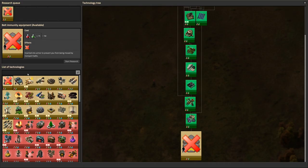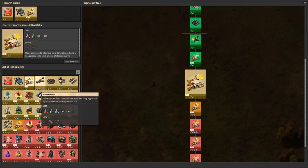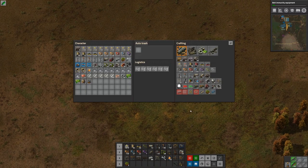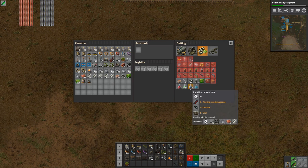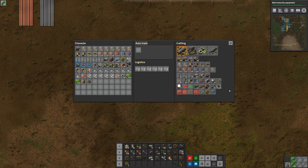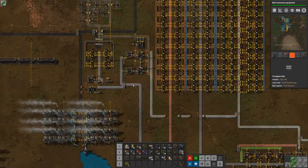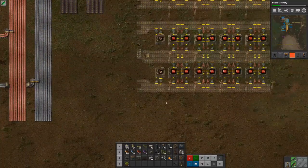I'm going to go into science and queue up all the red and green science we have left. We're going to have to make the black or grey science — the military science packs as they're called. They are a bit expensive because you need piercing round magazines and grenades. Walls are quite cheap but you still need to make them. We do have brick production, so we just need to put bricks on the bus.